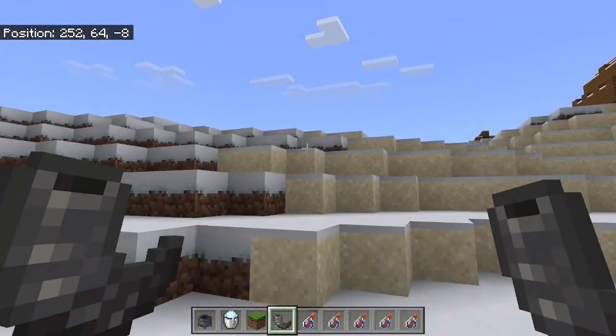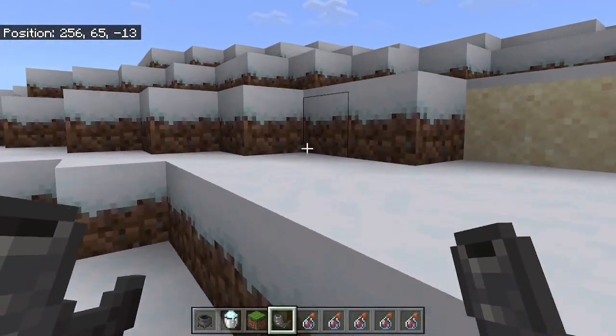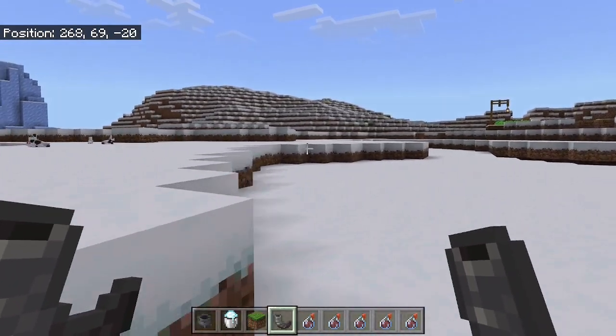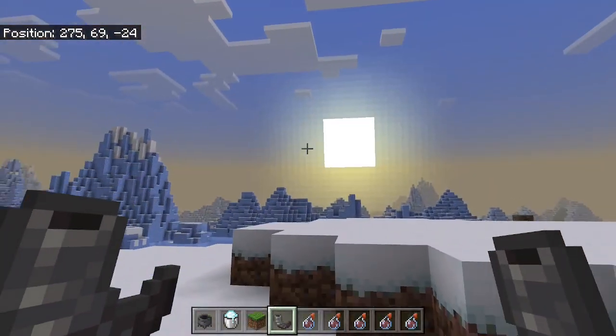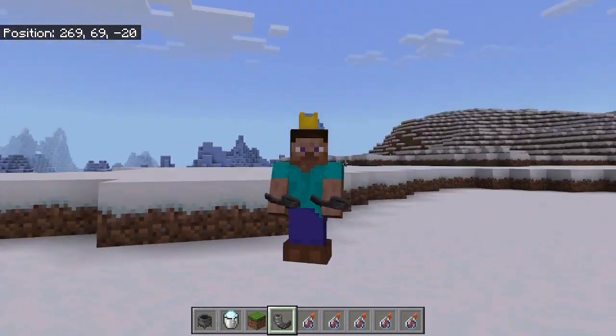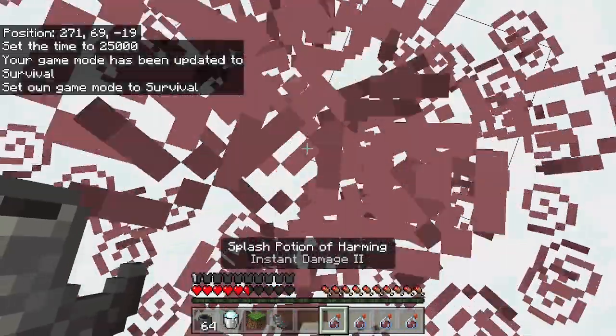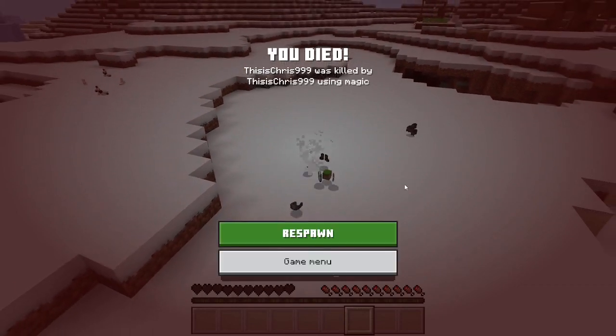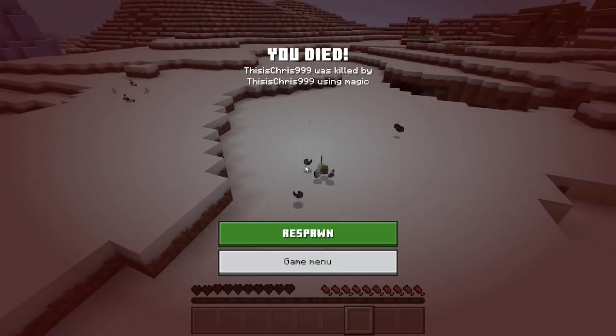Something a little more interesting to me is that there have been some offhand additions, changes, or fixes. Now when you die, the offhand slot won't drop what you're holding if it's an invalid item placed via a command. Let's see if that's true — let's try to do the deed — and nope, we can see two goat horns dropped.